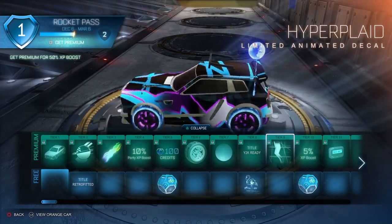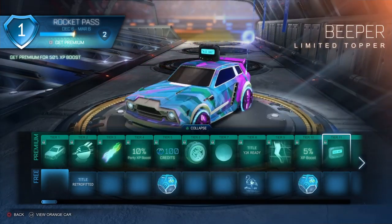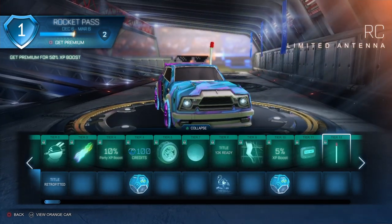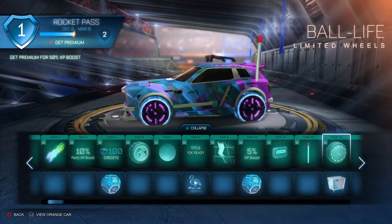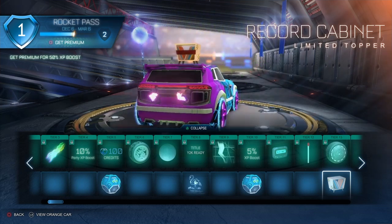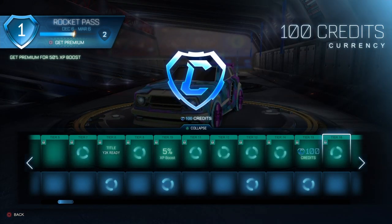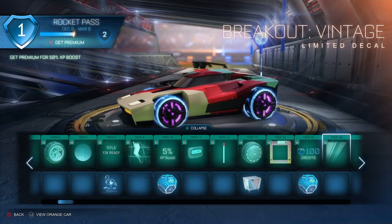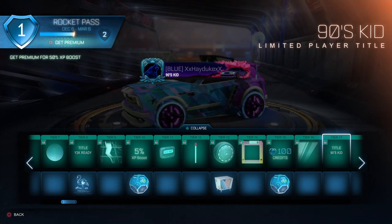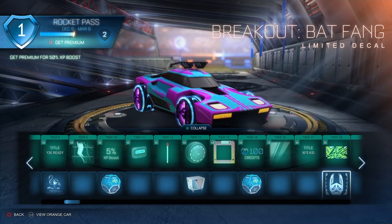We got Y2K Ready, X-Devil Fly Flamingo decal, Hyper Play animated decal — not bad. Another XP uncommon drop. Then we have the Beeper limited topper — it says 'Nice Shot,' that's cool. We have RC Antenna, Ball Life limited wheels, a Record Cabinet, Floppy Disk, 100 credits drop, Breakout Vintage limited decal — that's cool. We got 90s Kid, Shocking player banner, and a Breakout Bat Fang limited decal.